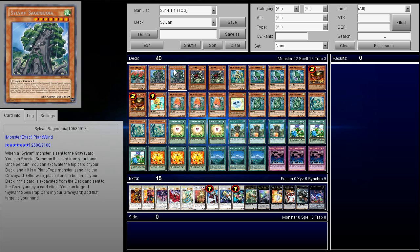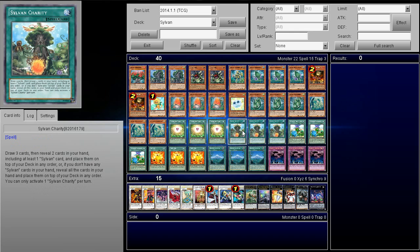He also has a really insane effect and he's really easy to summon — when a Sylvan monster is sent to the graveyard you can special summon him from your hand. He's not a dead draw like Hermit Tree. His other insane effect is when he's excavated: you get to target one Sylvan spell or trap card in your graveyard and add it to your hand. That means you can just add back Sylvan Charity. So not only is Sylvan Charity playable at three, there are other cards that can search it out, and there's also the ability to re-add it back.